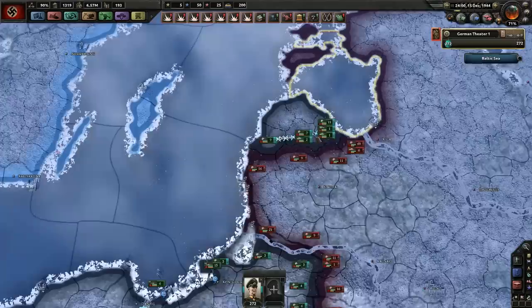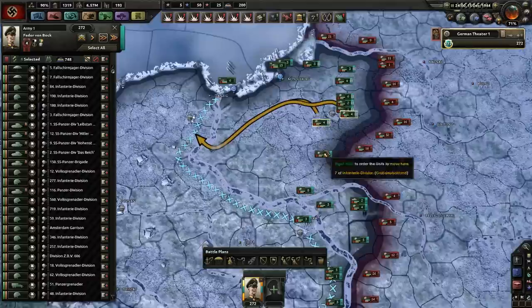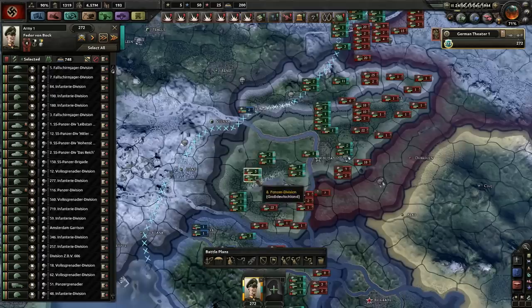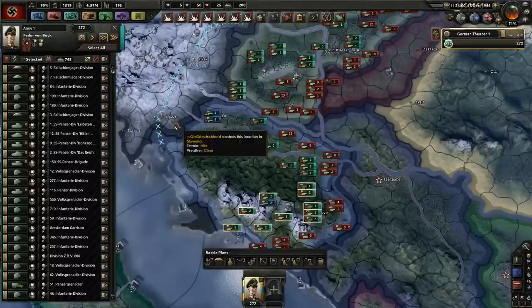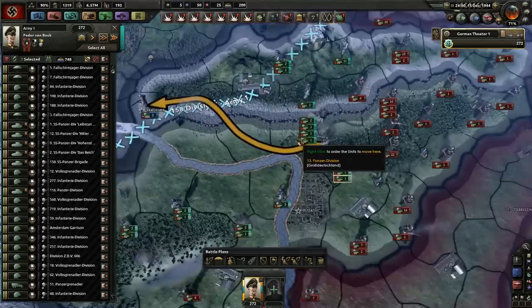Apart from that, we're going to need a mass withdrawal and I'm going to actually command it this time — all the way along this line. Hopefully we'll be able to hold. This is a significantly more difficult scenario. Hopefully they won't begin an immediate attack, and that will give me that little bit of time I need to get all these guys to safety and entrenched in their new positions.